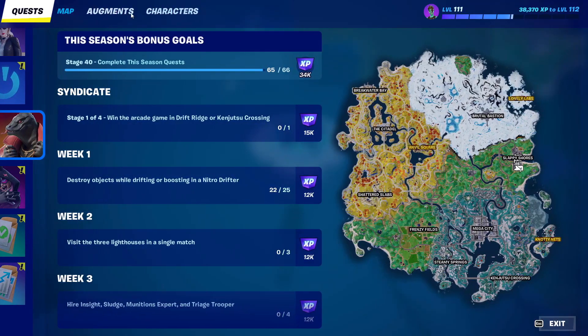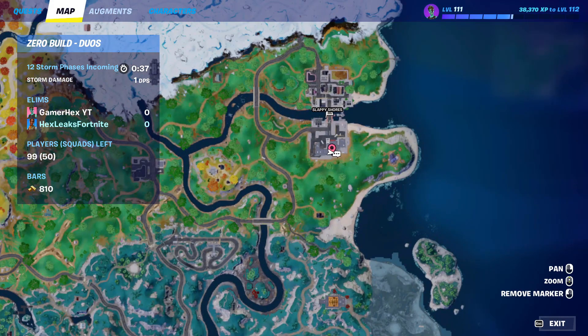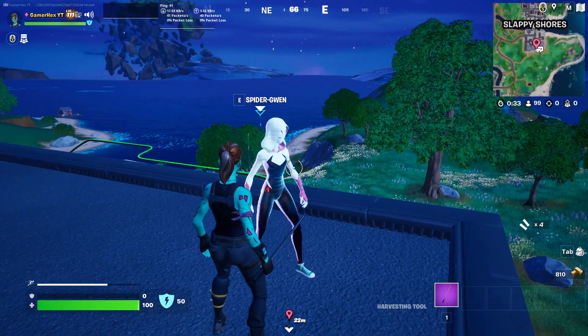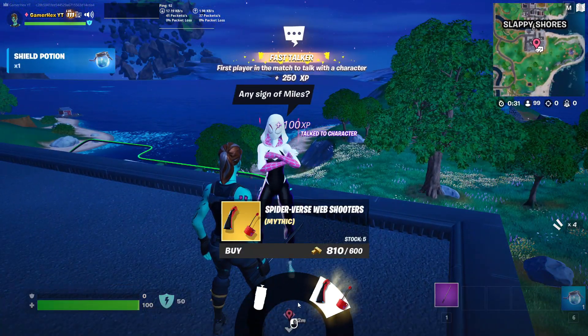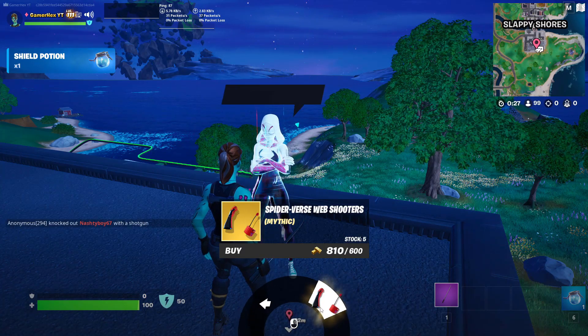Land at this exact location: Slabby Shoes. At this exact location you will find Gwen from the Spider-Verse, and from her you can buy the new Spider Mythic. Of course, if you buy the Spider Mythic you will complete the quest related to equipping the Spider Mythic.